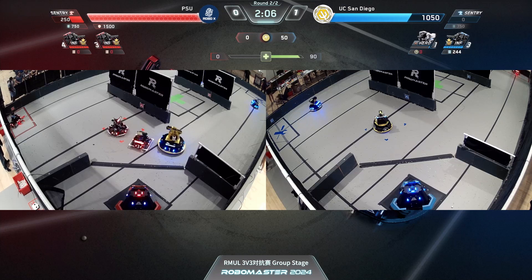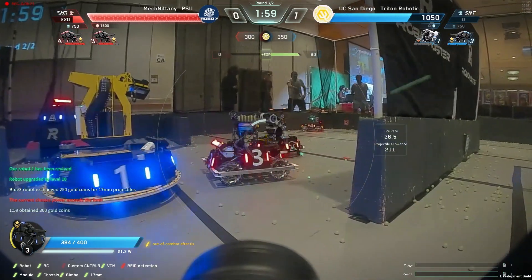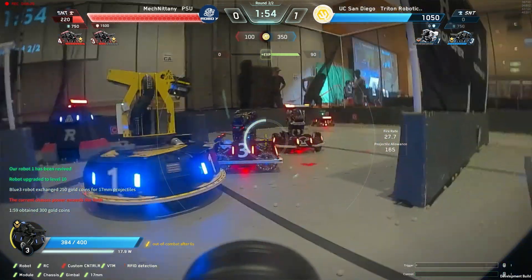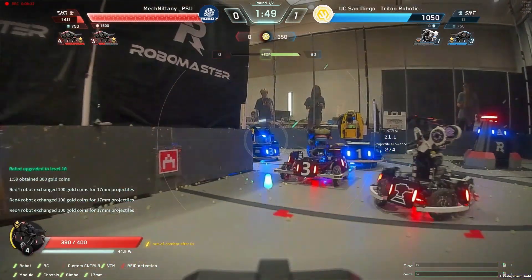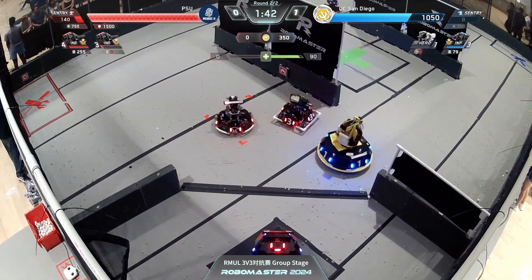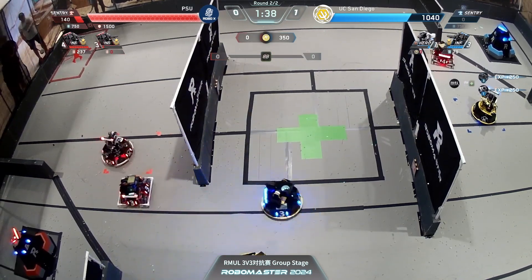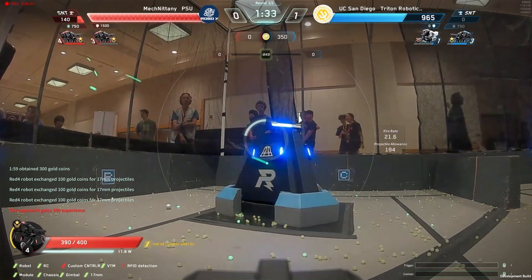They've got no gold, but it'll tick over in five seconds at the two-minute mark. That gold will come across, allowing PSU to once again engage, but for right now they've just got to sit and take it. UCSD returning fire, not able to land a whole bunch of sentry shots yet. That blue hero is still extremely low — at five HP, he probably should get out of dodge. It seems like they're almost blocking their own standard now, they can't get a better line of attack. PSU continuing to annihilate the base of UCSD.